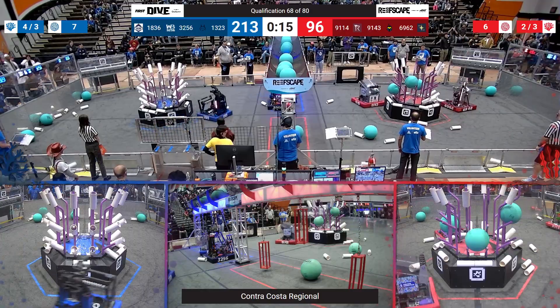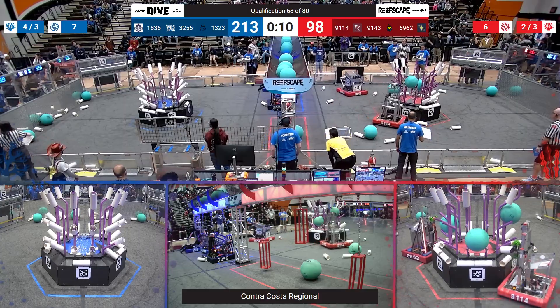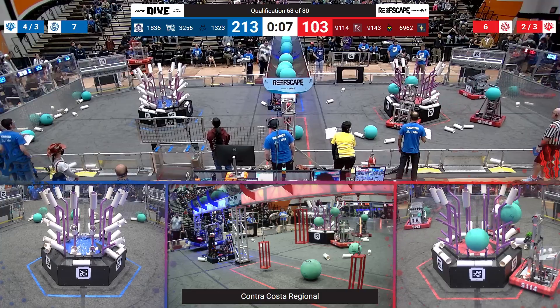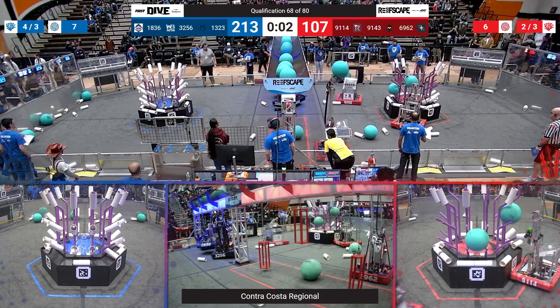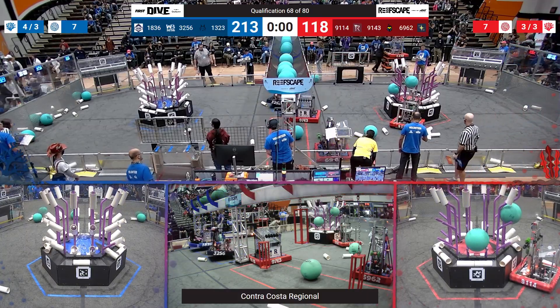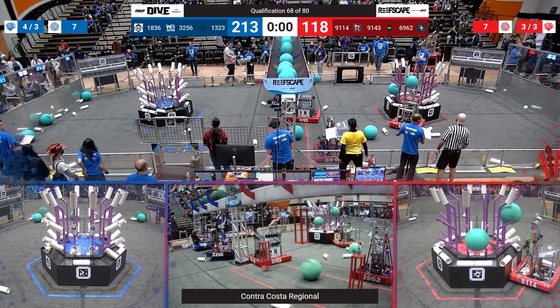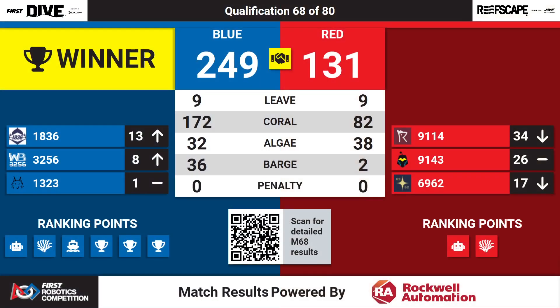211-96. They are filling up that L1 before they go to climb. All three robots here on the Blue Alliance are trying to climb — can they pull it off? And it looks like all three Blue robots are up in the air, on the Reds at home. Scoring 249 to the Reds' 131. Unpenalized — only three points off the world record. Incredible performance from your Blue Alliance!